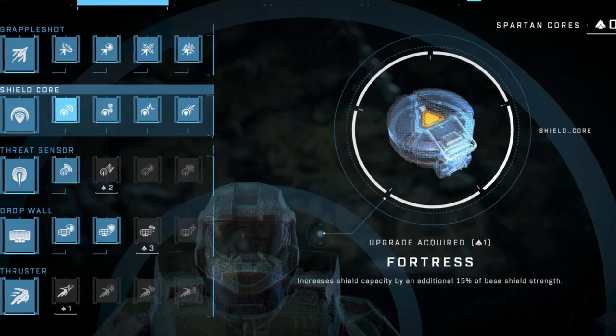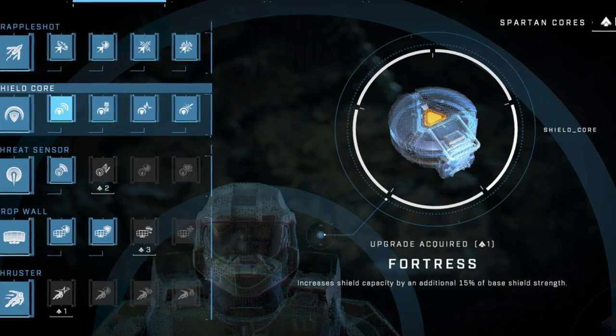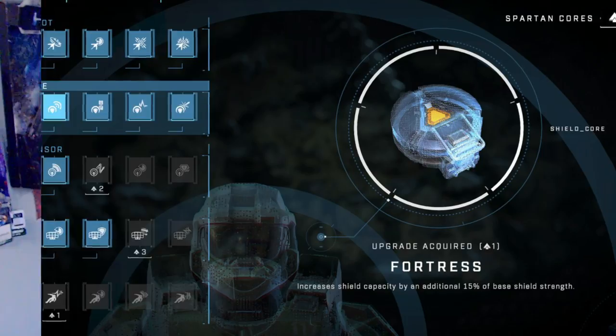The second core you unlock is the Shield Core. This one is the most straightforward, but still rather useful — each tier will increase your shielding by 15%, effectively allowing you to take more damage. Very useful towards the end of the game.